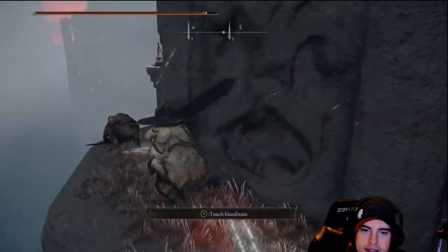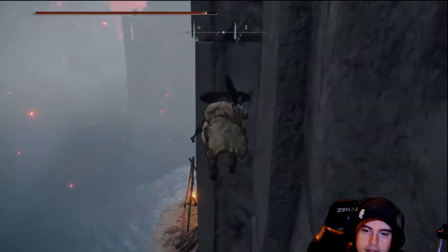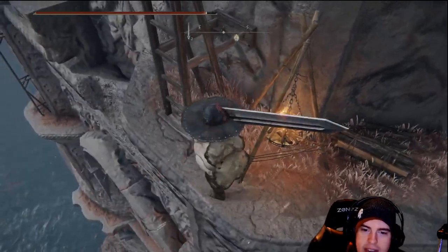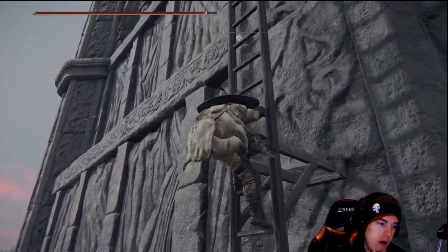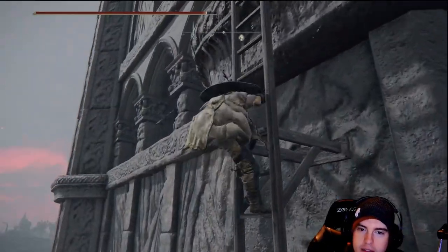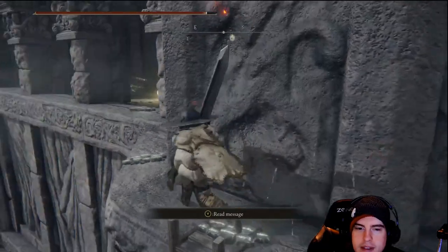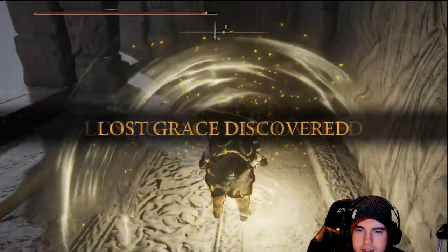There are going to be a couple of spots where it doesn't look like you're going to be able to make that jump, but trust me — if you're just doing that sprint jump, you'll be able to make it across. This ladder right here is way too close to that ledge — whoever designed this one had no fear in mind. I would not be wanting to go up to the top of that ladder.